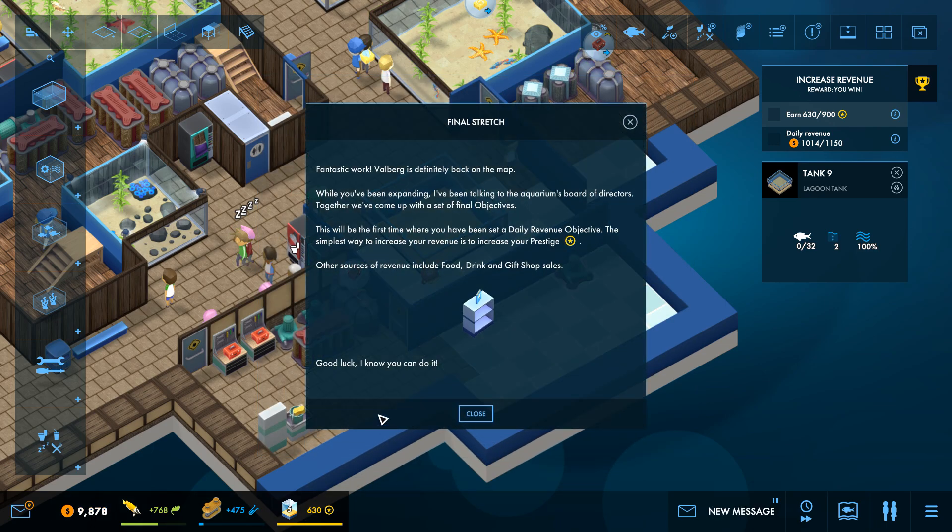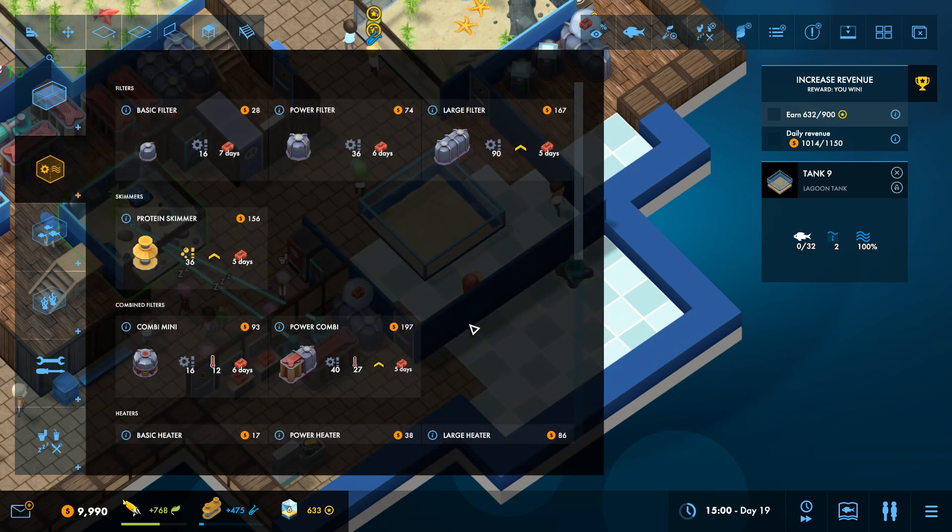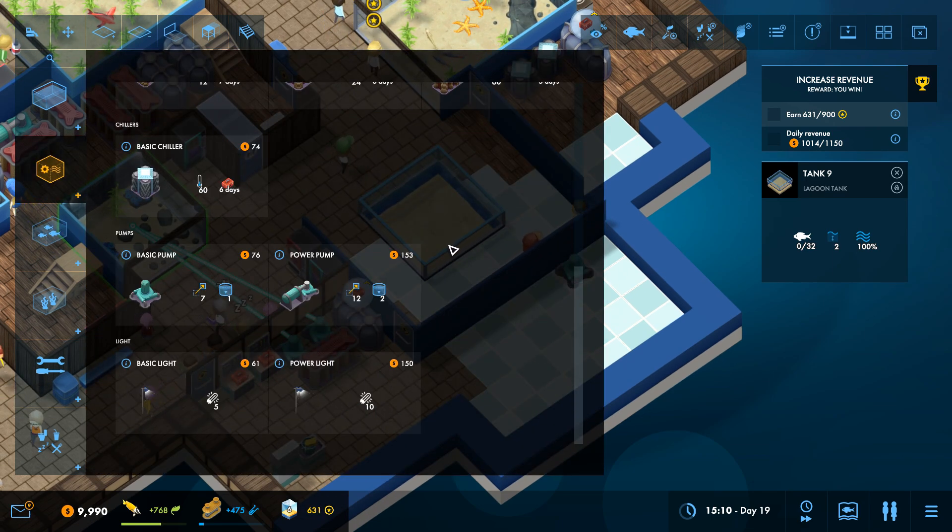Fantastic work — Valberg is definitely back on the map! The aquarium's board of directors has come up with a final set of objectives. This will be the first time you have been set a daily revenue objective. The simplest way to increase revenue is to increase your prestige; other sources include food, drink, and gift shop sales. I might have a gift shop soon — I'm very excited about that!